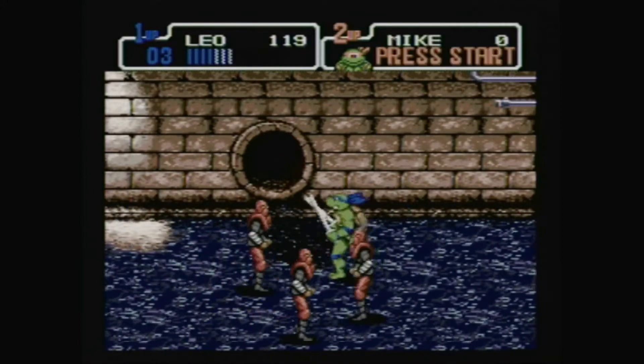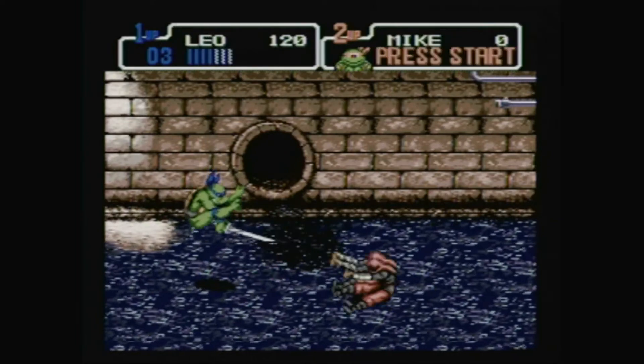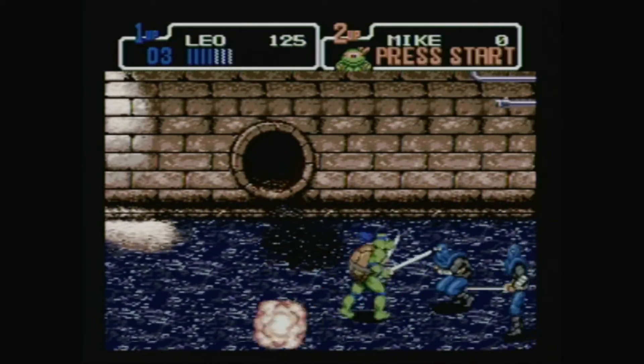These purple ones will throw a large shuriken at you from long range, so as usual, just move up or down to avoid it if you can, and it's best to dash at them quickly before they even get a chance.